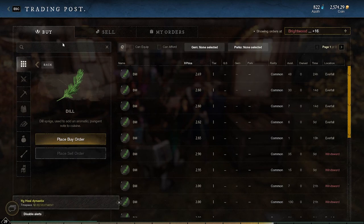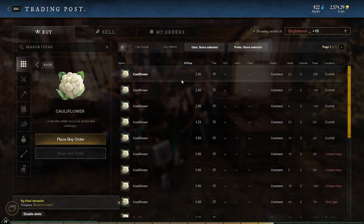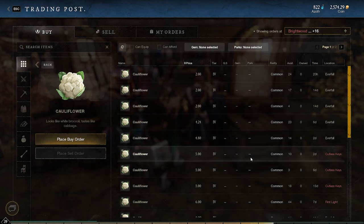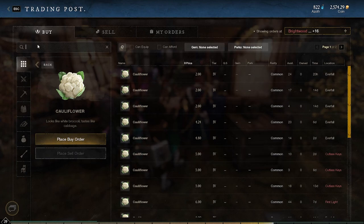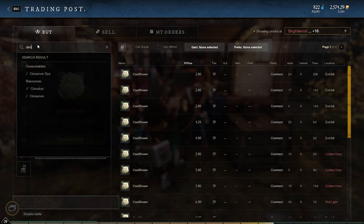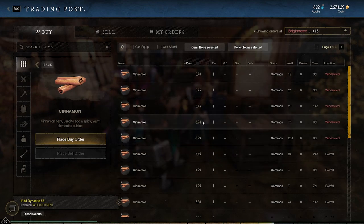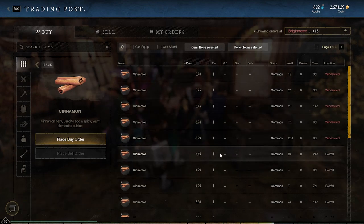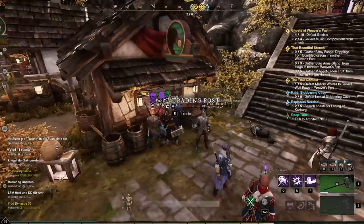Just to show you a couple of examples: cauliflower isn't going for as well. Here's Cutlass Keys — for me it's five gold. Another one is cinnamon, which you can get a bunch of. If you go to Everfall, the main market on more or less every server, it's going for around four to five gold coins. This stuff is going to be easily obtainable.